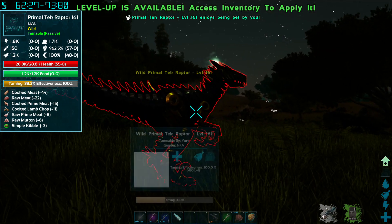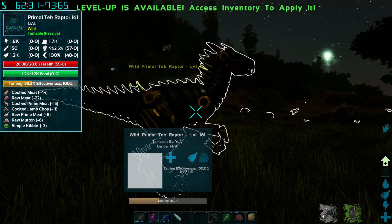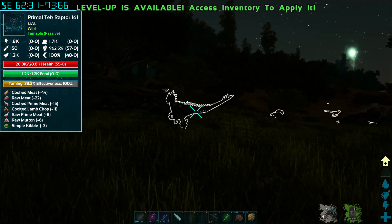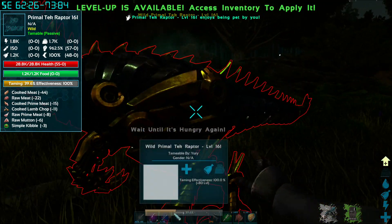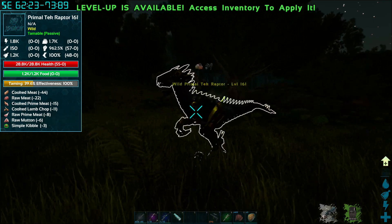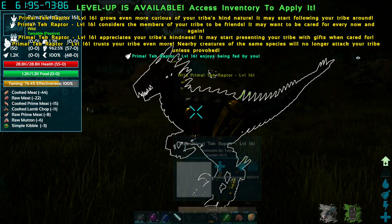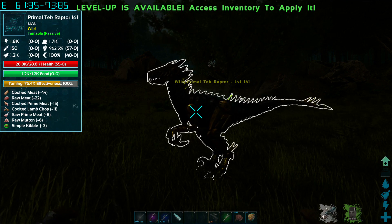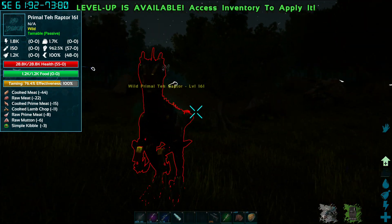Why are you turning red? Don't do that. Come on now. I picked up the second arrow. I said pet - careful.